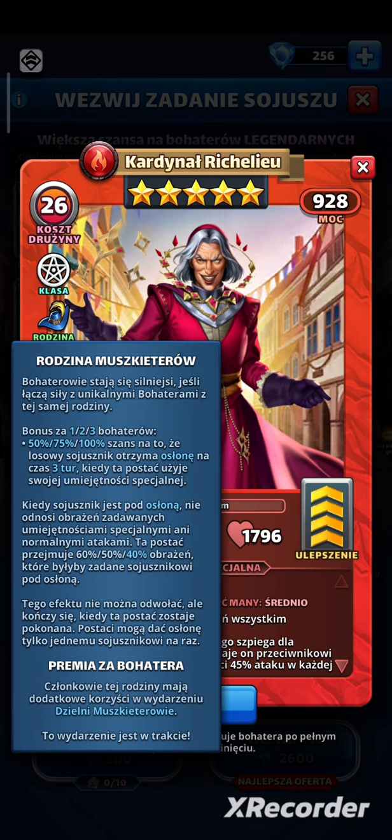60, 50 lub 40% obrażeń, które byłyby zadane sojusznikowi pod osłoną. Tego efektu nie można odwołać, ale kończy się, kiedy ta postać zostaje pokonana. Postacie mogą dać osłonę tylko jednemu sojusznikowi naraz. Bonus zaczyna się od jednego bohatera i to jest super, natomiast cała mechanika zasłony jest fantastyczna. Oczywiście jest dużo lepiej, jeśli używacie kilku muszkieterów, bo jest większa szansa na zasłonę i przyjmujecie mniej obrażeń. Ta mechanika zasłony została już dwa razy zmieniana — nadal nie można tego dezaktywować, natomiast zasłona jest traktowana jako defensywne podbicie, więc można ją pominąć.